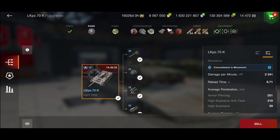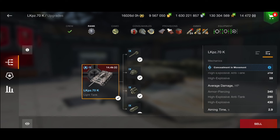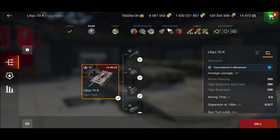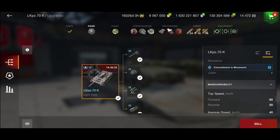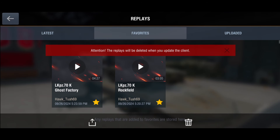Penetration is 251mm on your AP, 319mm on your HEAT, and 59mm on your HE. So coming up against tier 8s, no problem with the pen at all, and you should get through most things in tier 10 with that. AP damage is 340, 290 on HEAT, and 430 on HE. Aim time is 2.9 seconds, gun dispersion is 0.317, seven degrees of gun depression, and a top speed of 60 km/h.